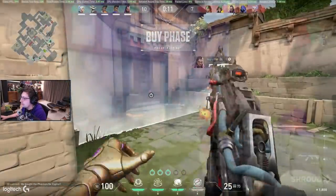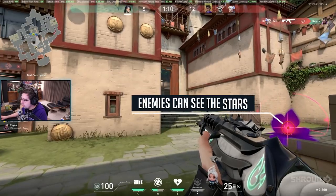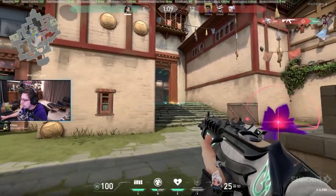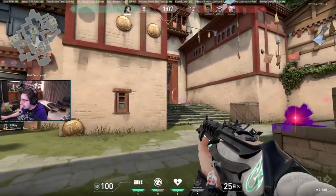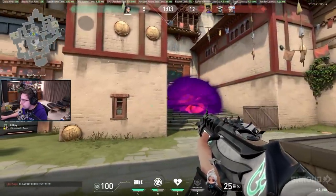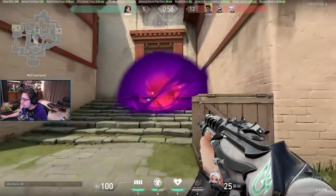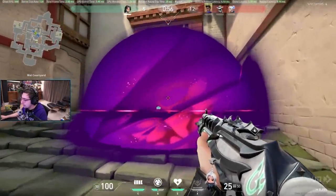Something really important to understand is when you place down a charge, enemies can see that. So on attack, you don't want to only smoke heaven and one power angle on the point you're gonna rush, because just like with Viper's toxic screen, enemies are like, 'They're set up right here, they're obviously gonna rush here — let's all pre-rotate to this spot.' You don't want that to happen at all.